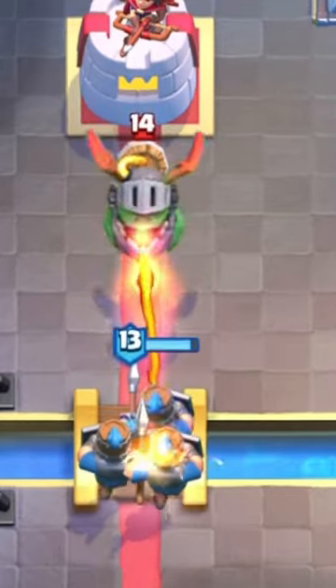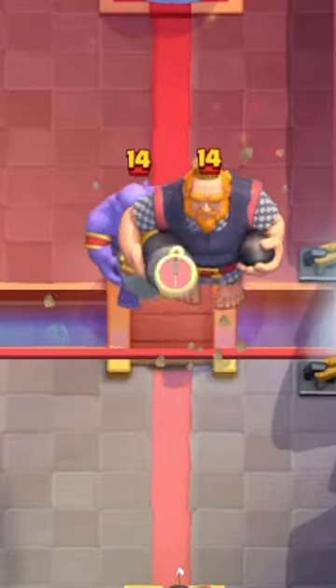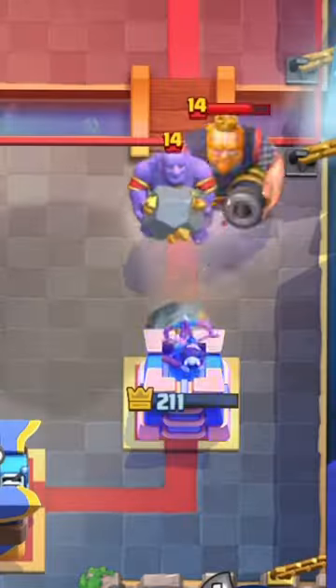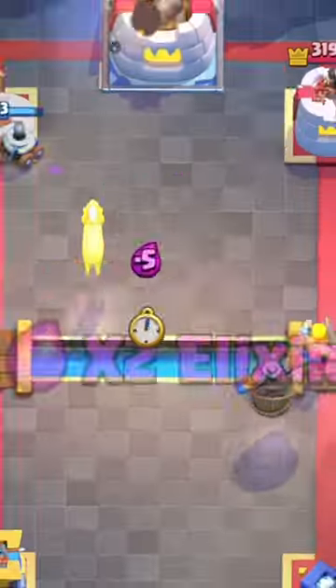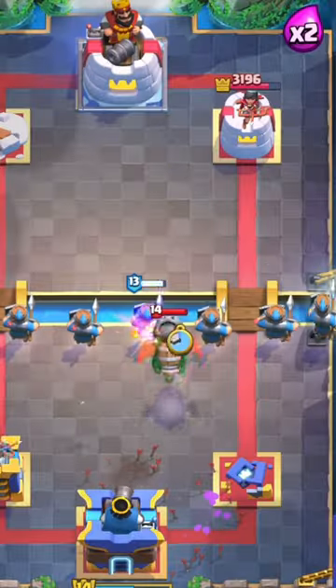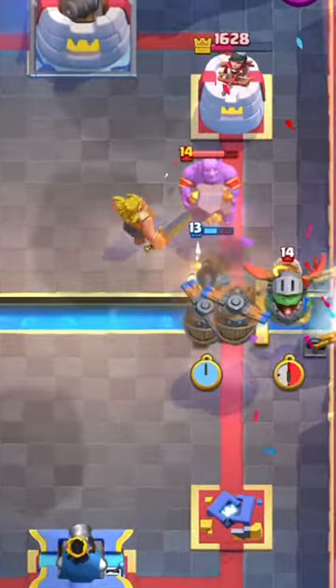He defends with an Inferno Dragon — this guy's pulling elixir out of his ass. I'm just gonna ignore that and go Golden Knight on the left. He takes my tower but I'm gonna take his. He picks at the bridge at zero elixir, and he also has a Lightning. More Recruits, more Flying Machines, more picks at the bridge.